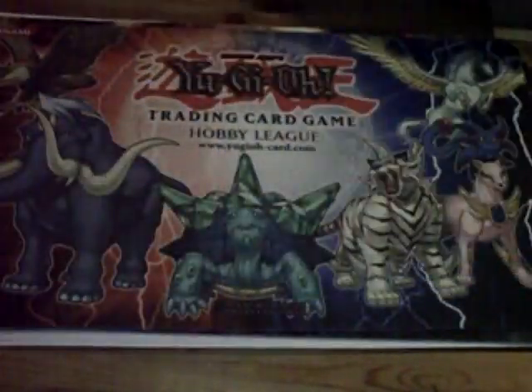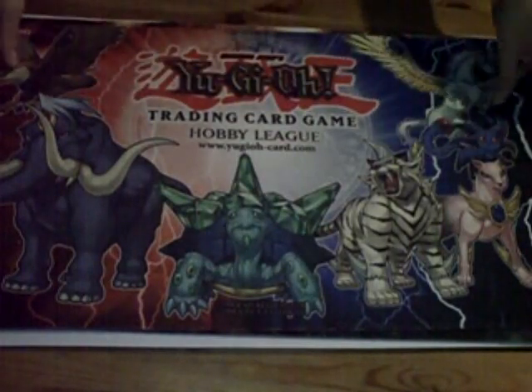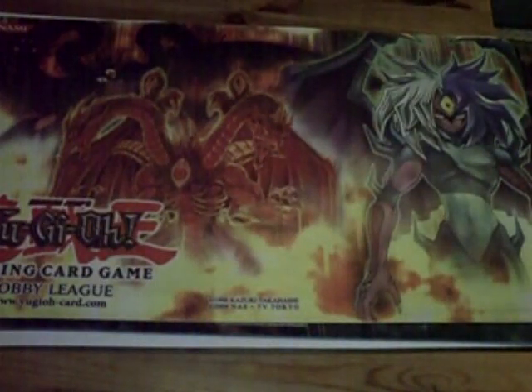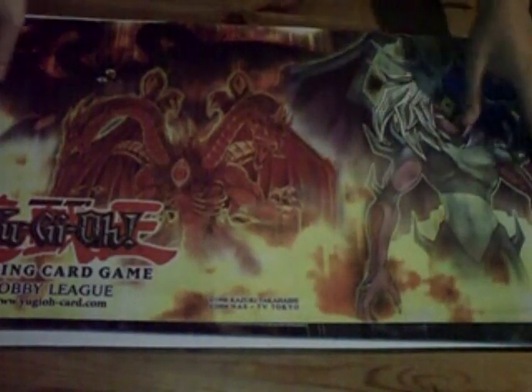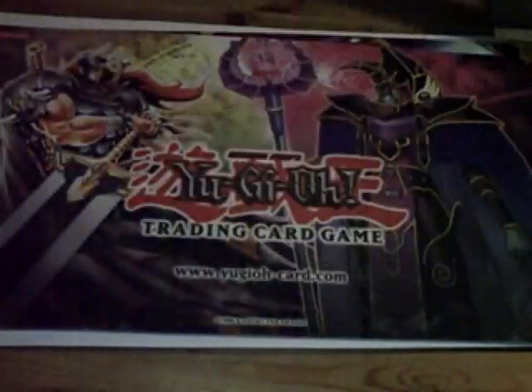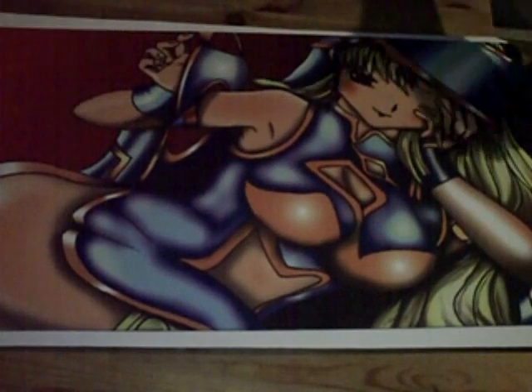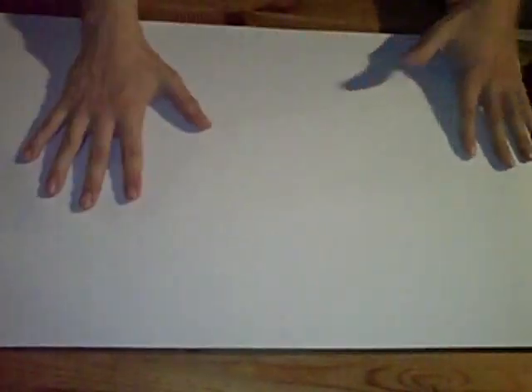I have an Armageddon Knight mat, Ancient Prophecy, Ancient Fairy Dragon, Crystal Beast mats, and a couple others — a Nationals mat I just couldn't find right now. There's also a Warrior/Spellcaster mat that I've been showing forever. Then there's this Dark Magician Girl mat — this is probably the worst one I have, I don't like this mat, someone please take it away from me.